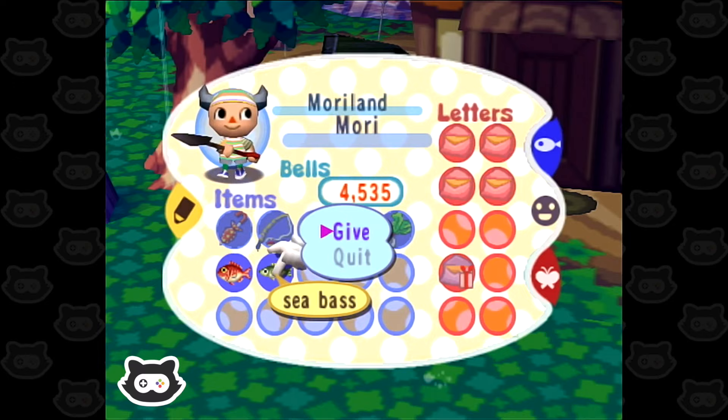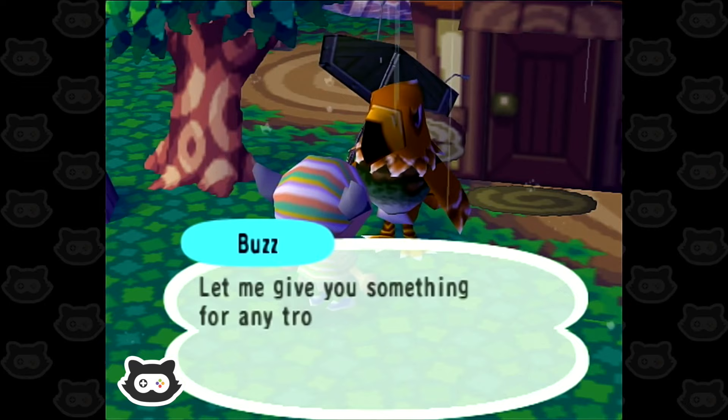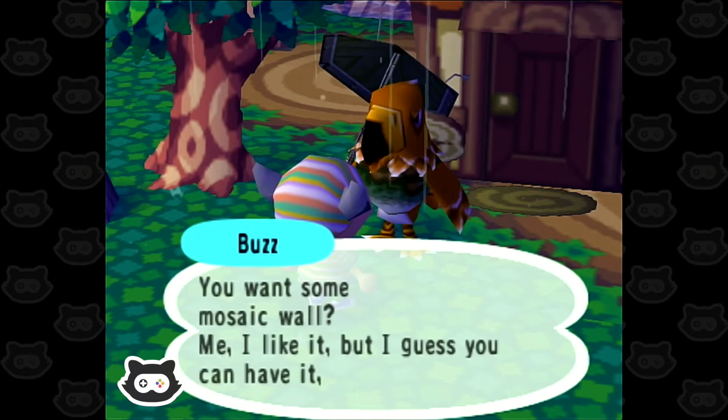We're giving the sea bass to Buzz. 'We could easily catch another sea bass. Now my niece won't get mad at me, Captain. She can be pretty snippy. Let me give you something for any trouble you went to — you want some mosaic?' I like it, but I guess you can have it, Captain. I'll take it. Eventually we're going to have some more rooms.